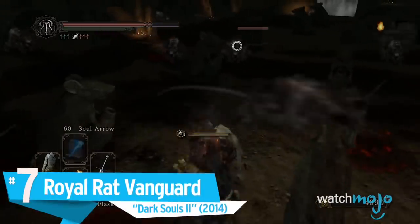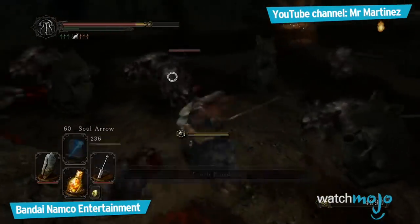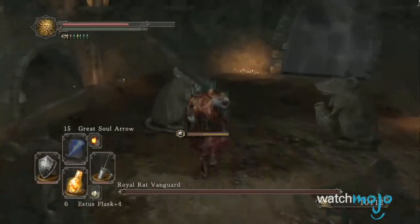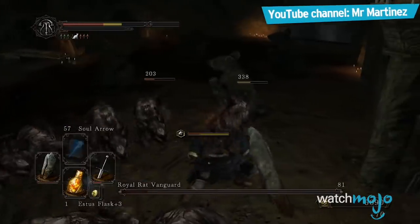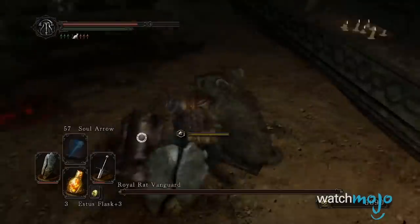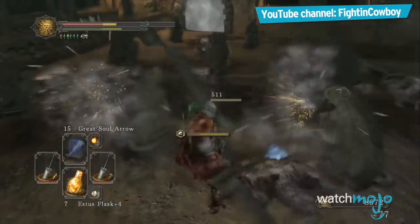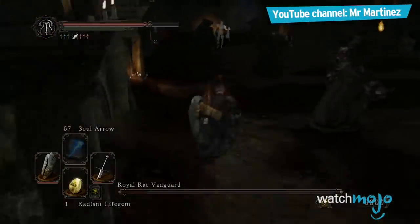Number 7: Royal Rat Vanguard, Dark Souls 2. Rats are a pretty clichéd enemy, so fighting the Royal Rat Vanguard isn't exactly exciting, and it doesn't even look very cool. It's also painfully simple, making this probably the weakest fight of the entire series. Keeping an eye on the Vanguard is simple enough once you know how to spot it, and it doesn't have a ton of damage resistance, so it goes down extremely easily if you smack it with a powerful weapon. Another way to tackle this battle is to use Soul Appease, which can one-shot kill the rats. Just stay quick and stay mobile, and you should be fine.